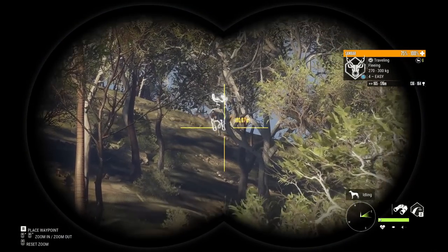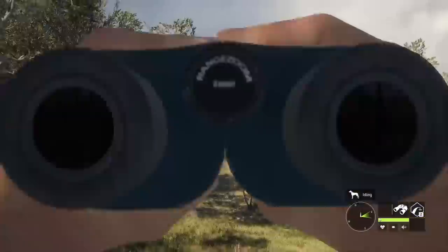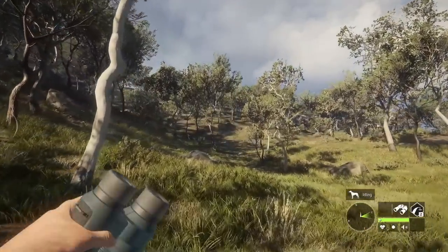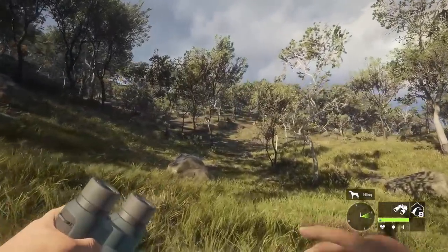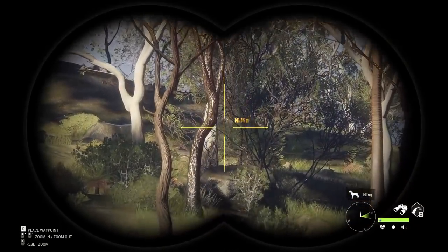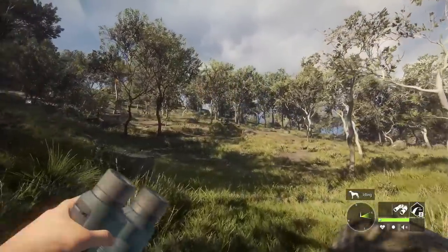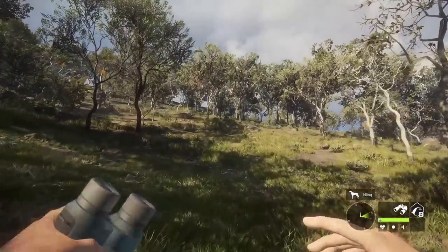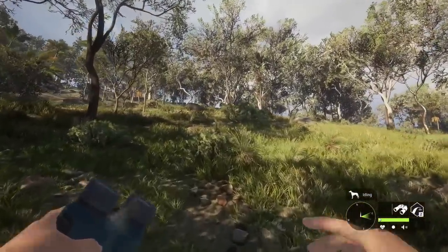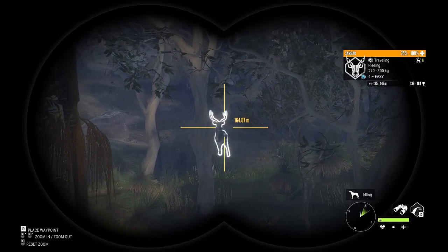No way — I cannot believe what we just saw. That was a huge five-balled sandbar stag. Oh my goodness — I am in shock. That's by far the biggest sandbar we've seen, let alone rares. But that looked incredible — that was a really great piebald pattern. That's him right out there. That is a really nice-looking sandbar — up to 164. I think diamond is 166, so not like a potential diamond or anything.